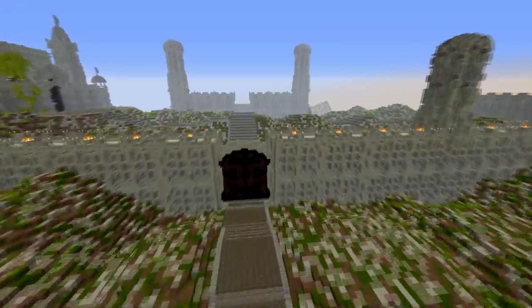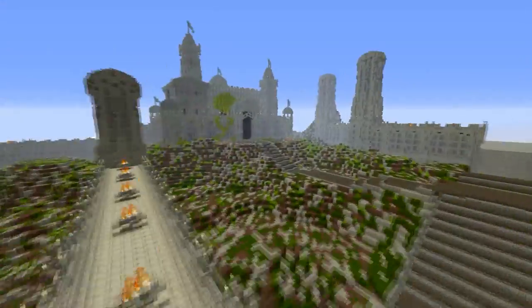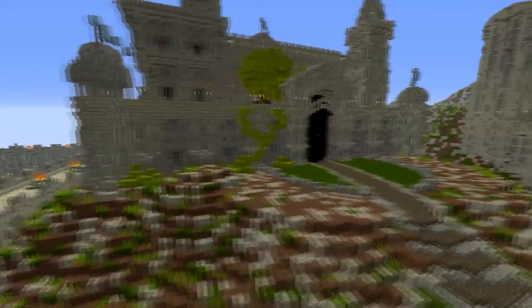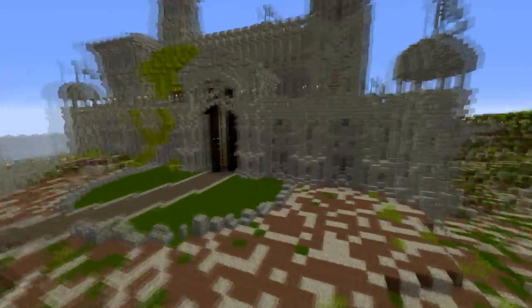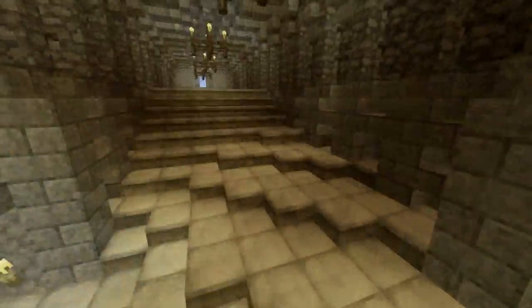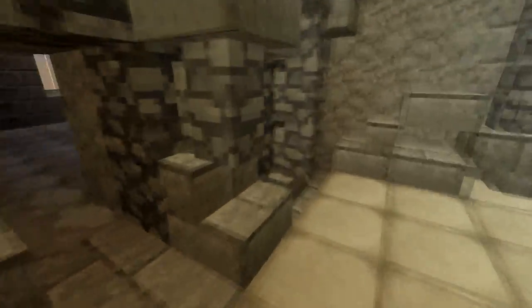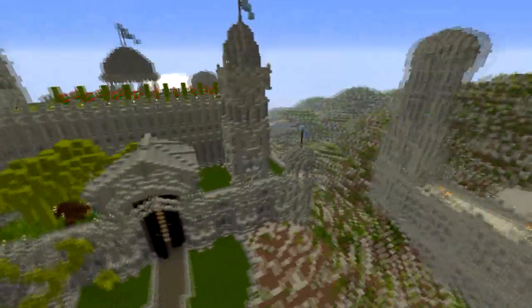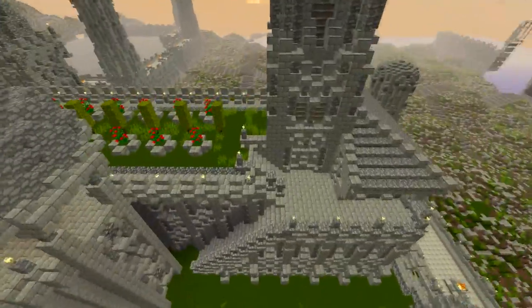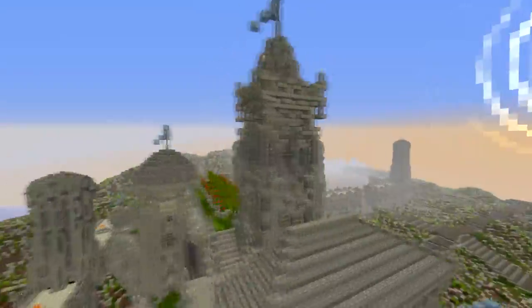The only thing we have completed right now — and this is really cool — is this castle made by our lovely Danilum. It's an absolutely beautiful piece of work. I'm going to go inside and climb to the top just to show it off. At the moment there's no interior, but there will be. We're going to have all of this done and looking lovely.